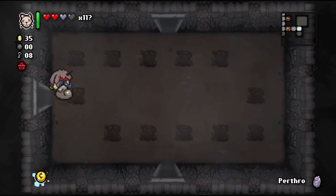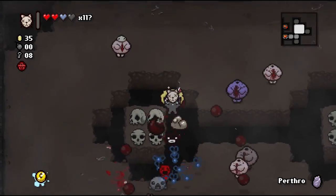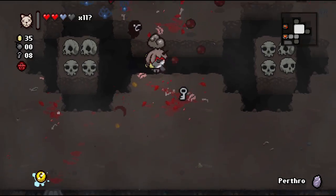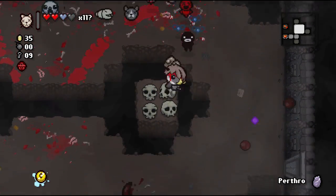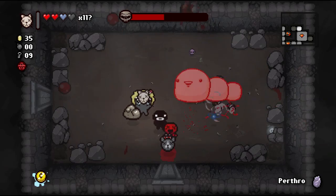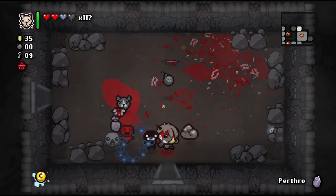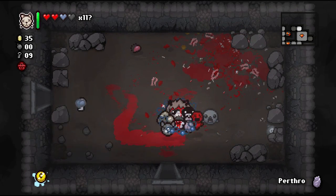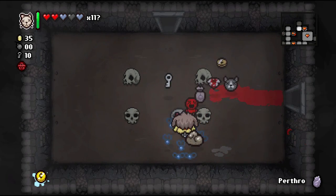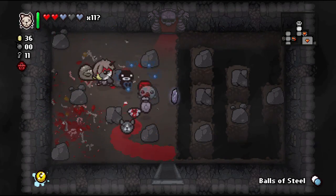There's a marked rock — soul heart! We got a pill: Balls of Steel, perfect. Let's go find our item room — we still have not found that yet. This is probably one of the better Maggie runs we've done, everything's coming together. Let's look in the shop — not really anything worth it, but we'll buy these consumables. Still hoping we come across the Wafer, and if possible the D6 or D20.